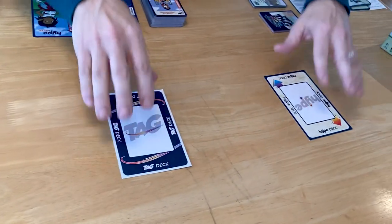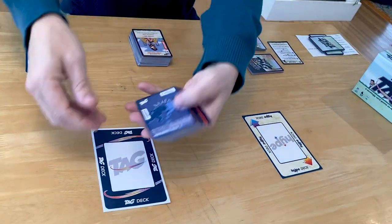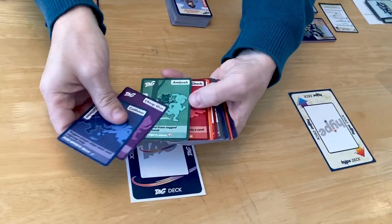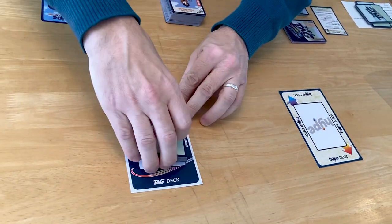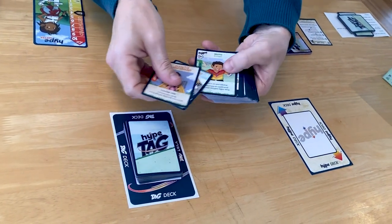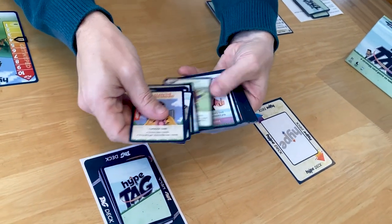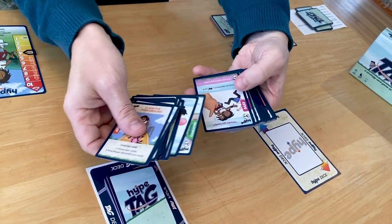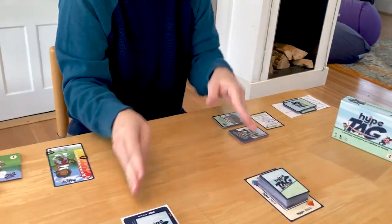This is a game with two decks of cards that interact with each other. There's the tag deck — these cards all say tag in the corner — this is sort of the Uno side of the game, and you're going to shuffle these and put them here. Then you have the hype deck, which is more the trading card game aspect — kind of a marriage of Magic and Uno. These cards are a little more complicated with combos and strategy; you shuffle those and they go here.